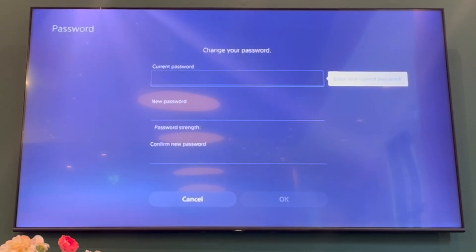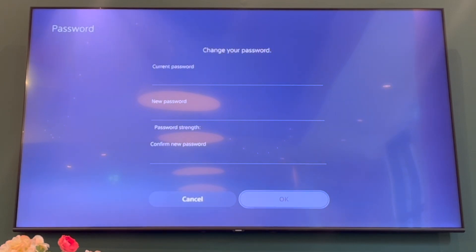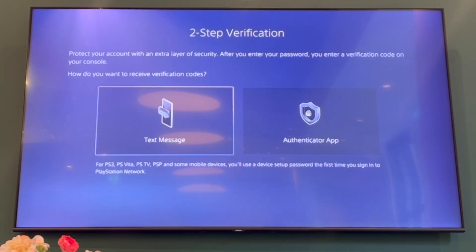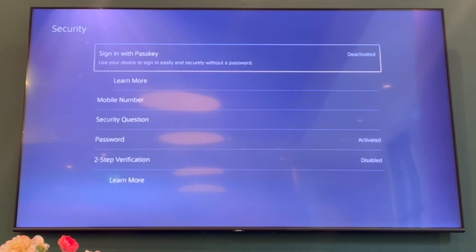For me it says activate it — go ahead and click on that. You'll want to type in your current password once and then the new password twice. Make sure you have access to your old password, otherwise you will not be able to change it, obviously for privacy reasons.